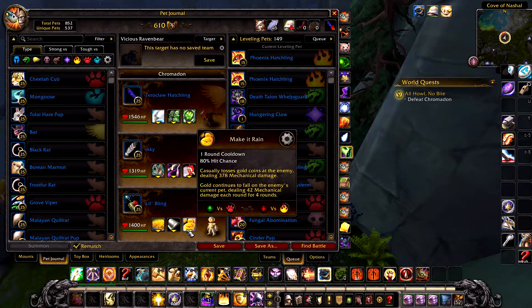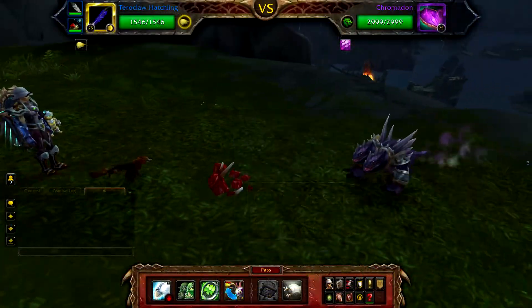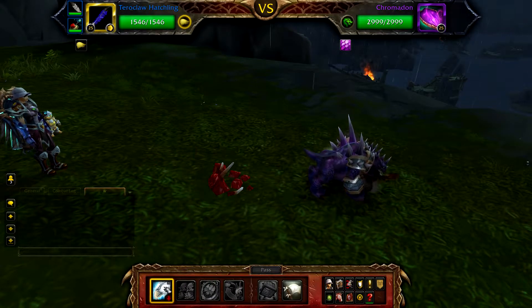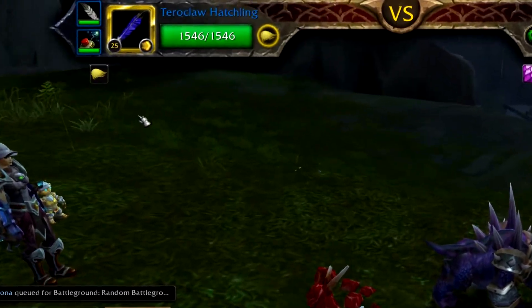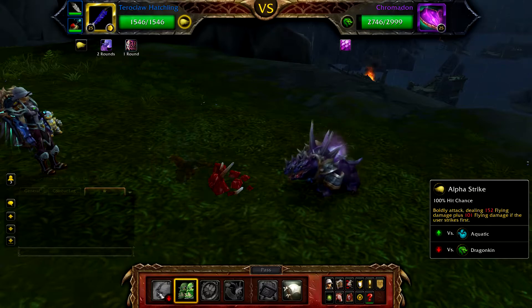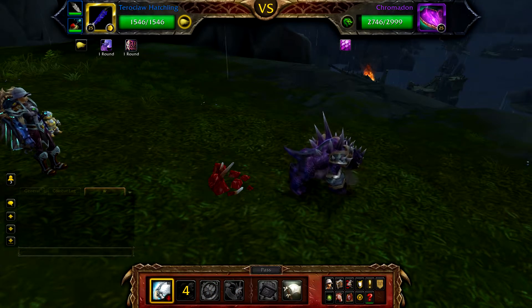We need small hitting attacks as Cromodon's passive ability ignores attacks above 250 damage. To start, with your Turaclaw Hatchling cast Alpha Strike. When Cromodon uses Howl, cast Dodge. Now continue to cast Alpha Strike until the next Howl.